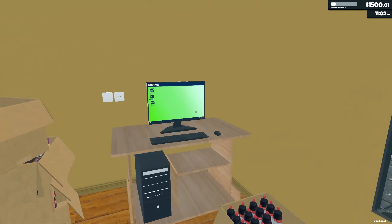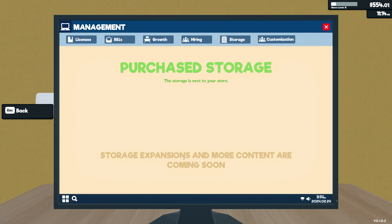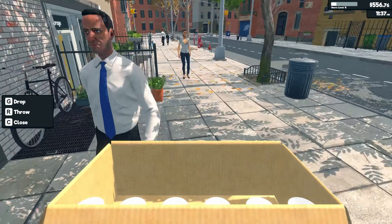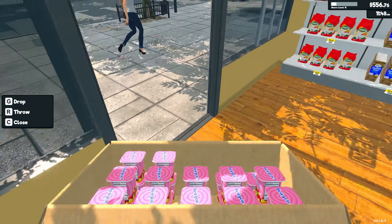We did get the second loan. Since we're not really paying at all on this, we're just going to get another loan here, and we're going to start things off right away with the storage area. I don't know why I'm going to the door — it's on the computer that we do this. So let's go to management, we've got storage at $1,000. Storage expansions and more content are coming soon, awesome — good to know.